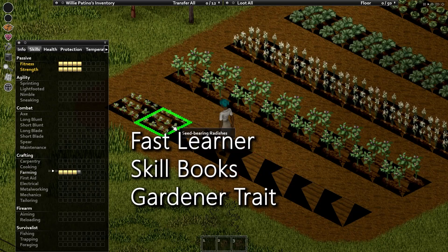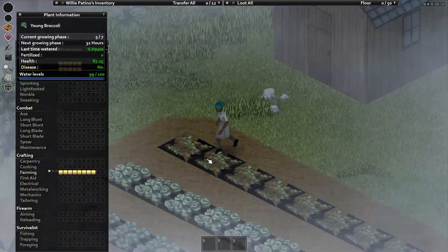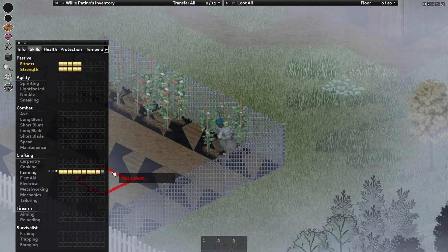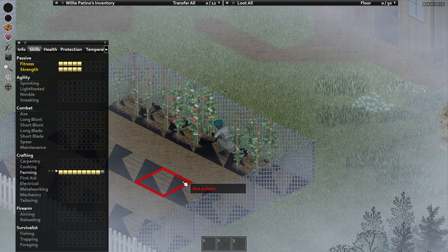And just for some fun, I'll throw in one level in farming from the gardener trait, the skill books, and the fast learner trait. Here comes the headline. You can see as I get up there in farming levels, the plants are starting to give about a thousand XP each, and there's just enough to hit level 10 farming.